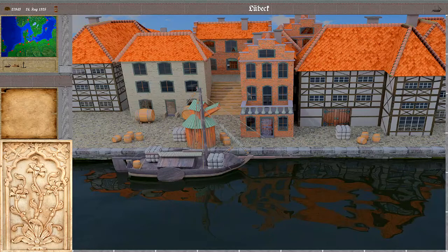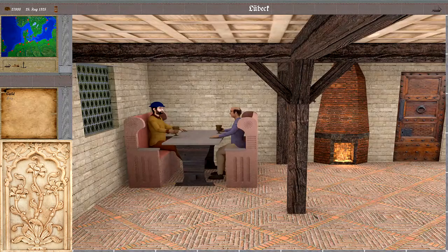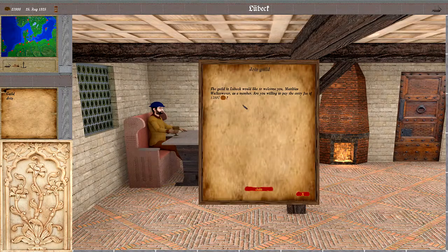To get to the guild, go up the stairs, onto the marketplace, and into the building all to the right. Currently, there is not much we can do. There is only the option to join it, and this is tied to a pretty hefty price, especially for early game.